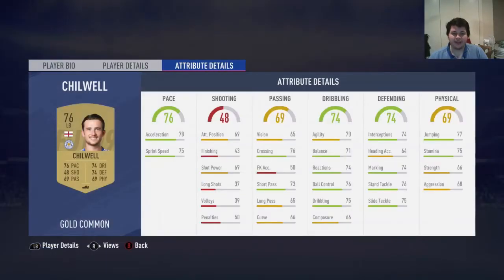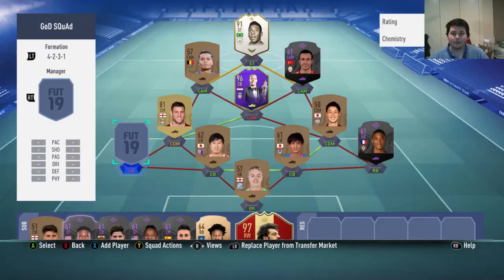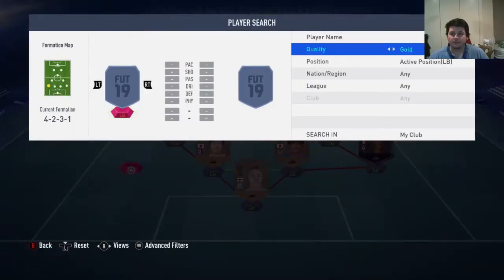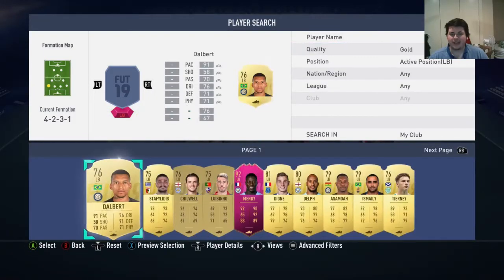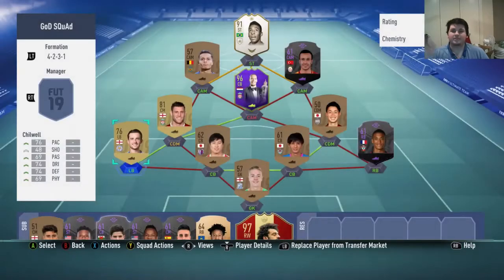Now that we have Ben Chilwell and his beautiful 43 finishing, the next thing we need to do is pop Ben Chilwell into our squad. You just need to put him in your team — you don't need to have any of the players that I have. Don't go out and buy Milner, Van Dijk, and Palais. You don't need top players in your team, guys. You just need to have Ben Chilwell in it.